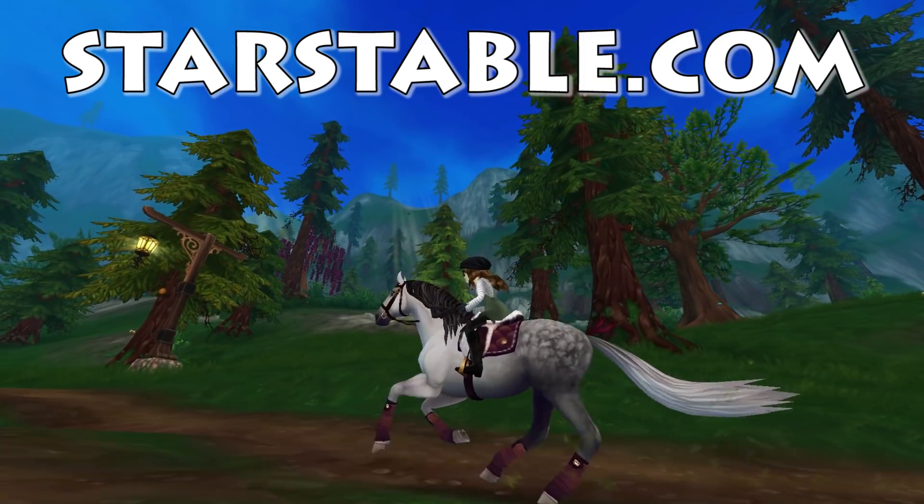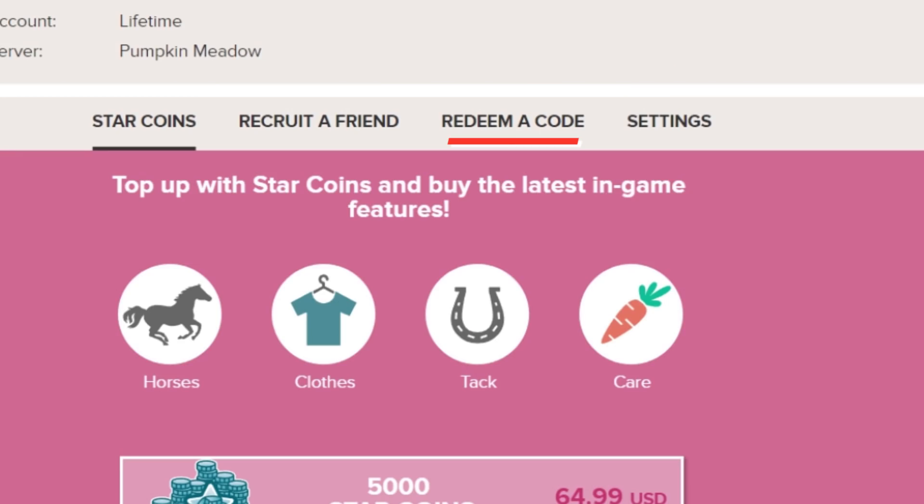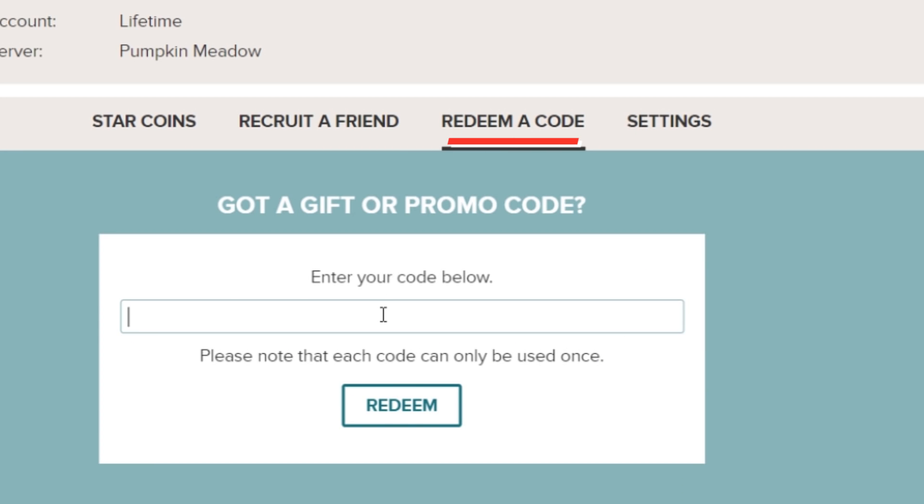To redeem the codes, go to StarStableOnline.com. Log in with your regular Star Stable Online username and password. Then click 'Redeem a Code,' type the code in exactly how I showed you, and hit redeem.